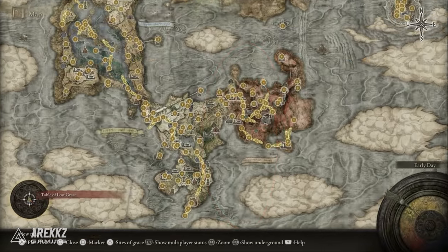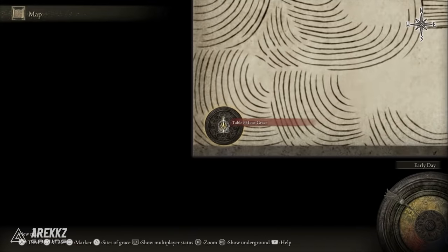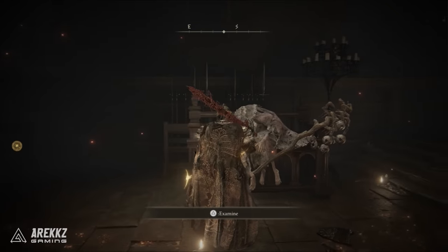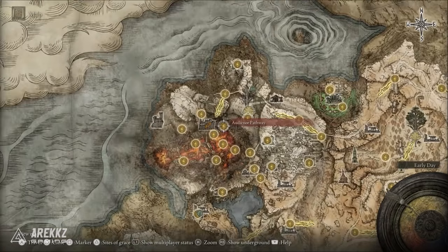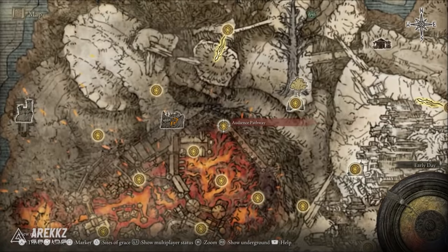The Blasphemous Blade is obtained by trading the Remembrance of the Blasphemous with Enia in the Roundtable Hold, so you will have to defeat the boss in the Volcano Manor area in order to get this weapon.